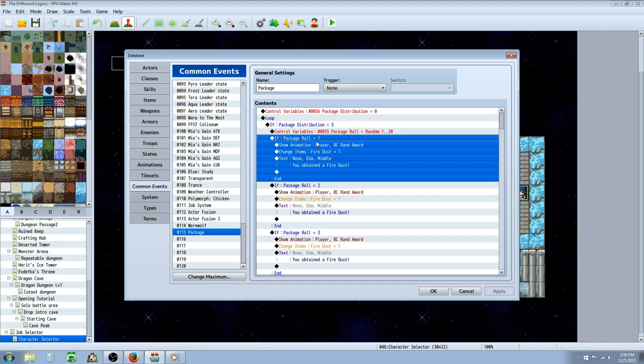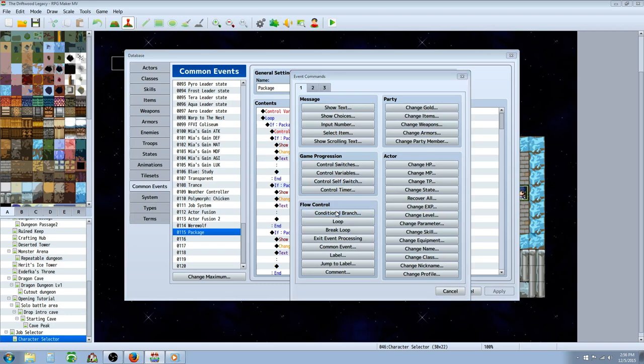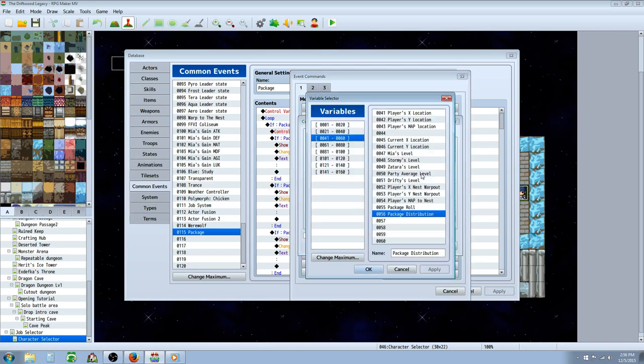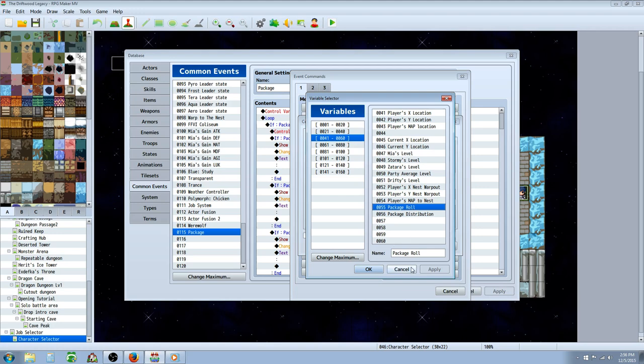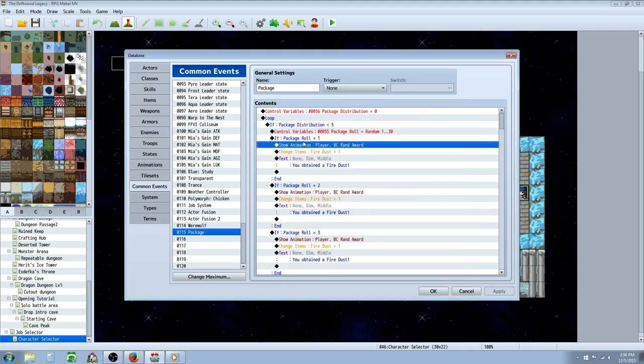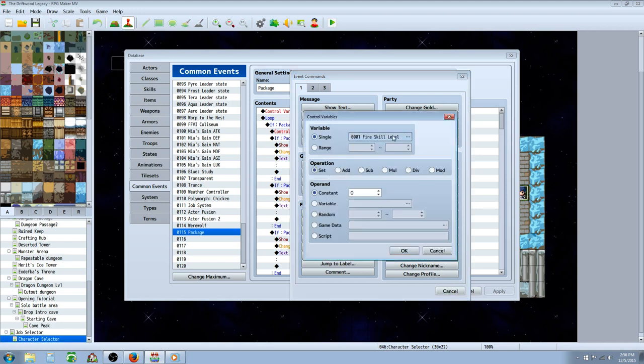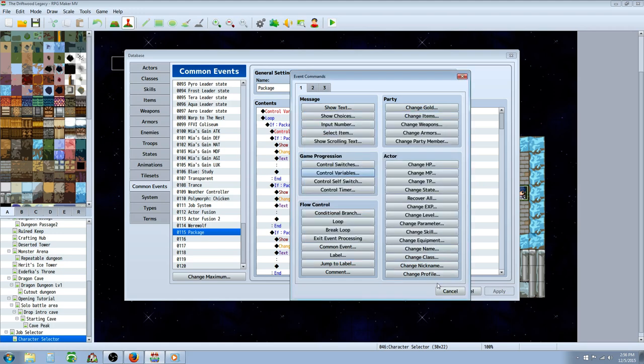Within that loop we're going to do conditional branches for each item. Right-click, insert new conditional branch. We're going to create a new variable — call this one 'package roll.' Control variables, create a new variable, call it package roll. We're going to set it to a random number between 1 and the number of items you want — in this case, 30 — and that's going to roll a random number.